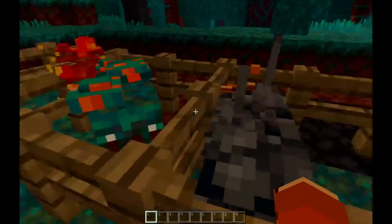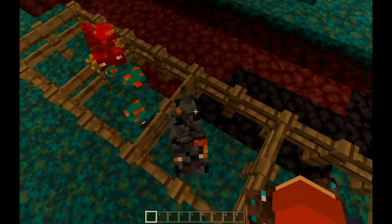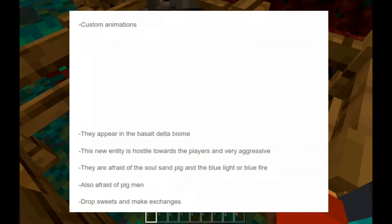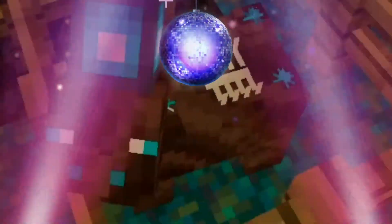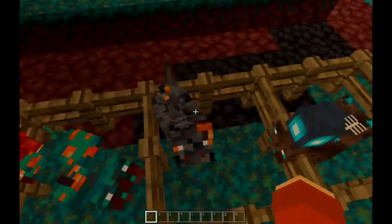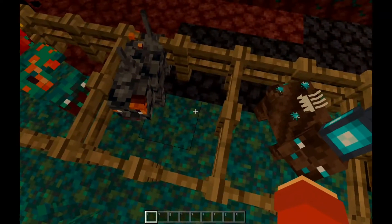Next up is the Basalt Pig, which spawns in Basalt Deltas. You can find them there and look at that animation — pretty dope. So they have custom animations, they appear in Basalt Delta biomes, and this entity is hostile towards players and very aggressive. They are afraid of the Soul Sand Pig and the blue light or blue fire, and also afraid of zombie piglins.